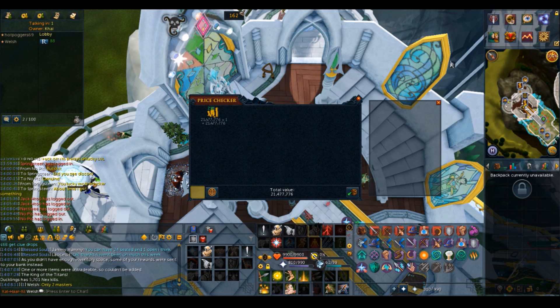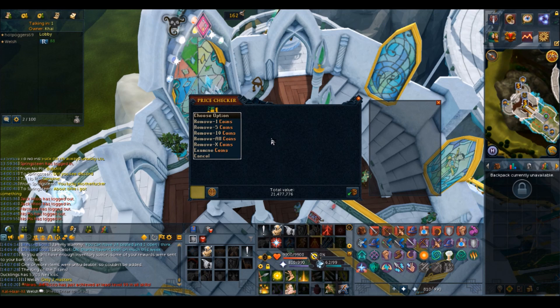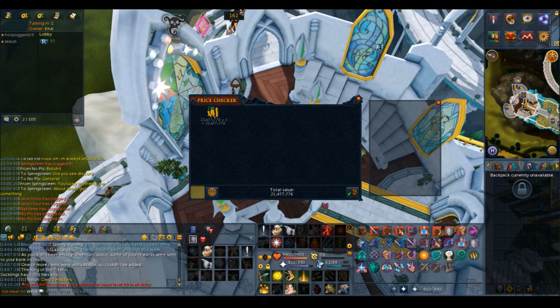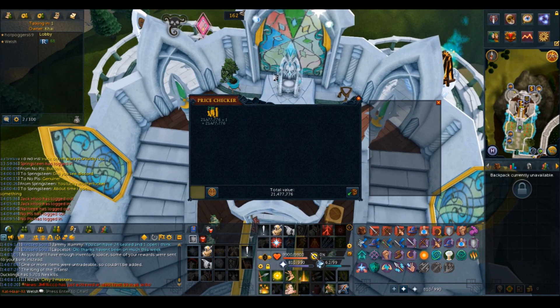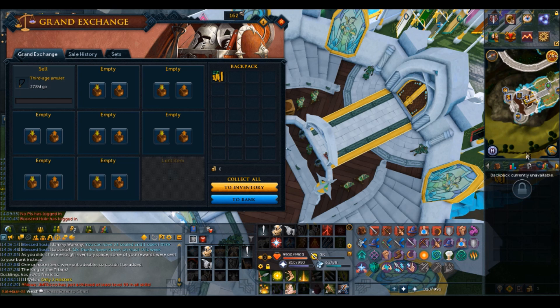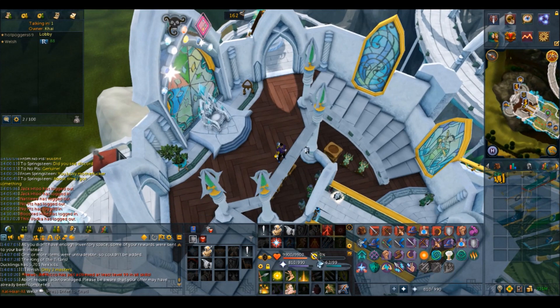Okay so here we are at the end of the fun part. This is what we received in total from the 25 hard clue caskets, and this averaged out to be 859k per casket. Between the previous two tiers - easies and mediums - they seem to double in value: about 200k for easies per casket, then 400k and a little bit for mediums, and now we're here on 859k. However my prediction is these will actually be worth more than the elites because my elite luck in the past has been pretty dire. This is not including the third age amulet - after selling it we got 231 mil for it, which is honestly more than I was expecting. I was expecting maybe 150 mil, but here we are and I'm definitely happy with that.